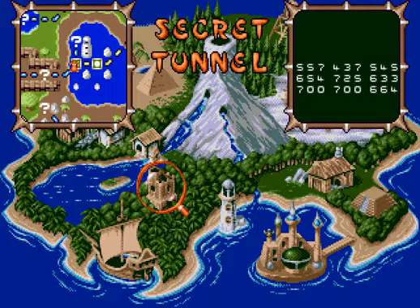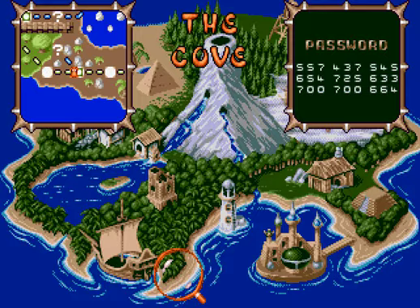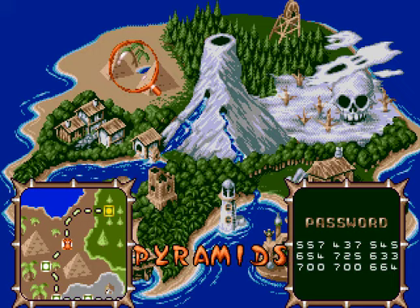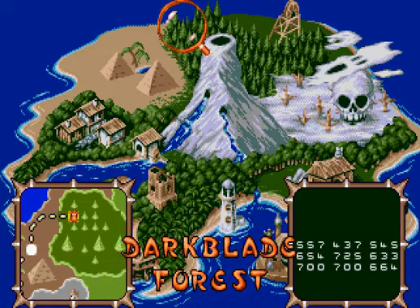Did I miss any down here? We went up to the lighthouse. I haven't done Angel Tear Falls yet — maybe we should look into that. So we can either go through Angel Tear Falls or we can head up into the new area next video. We're just going to have to wait and find out. The new area being Dark Blade Forest — sounds pretty ominous. I like that giant skull on the east side of the map. As always, thank you guys so much for tuning in. Enjoy me tomorrow.